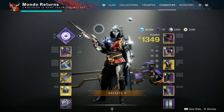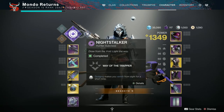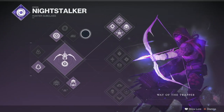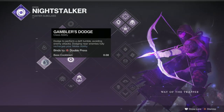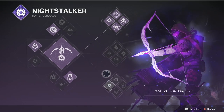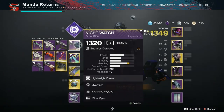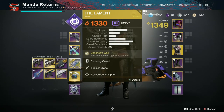Hi guys, welcome to the video. This is my solo master presage, flawless master presage run in Season of the Lost. I'm doing it on Night Stalker Hunter Top Tree, Dodge, Go and Invis. I'm using Night Watch because it's a lightweight weapon so I go a little bit faster with it. Glacial Chasm because of the perk synergy I wanted to show that off in a video, and the Lament.